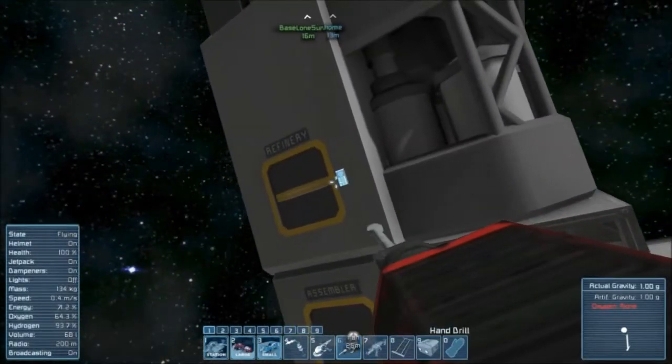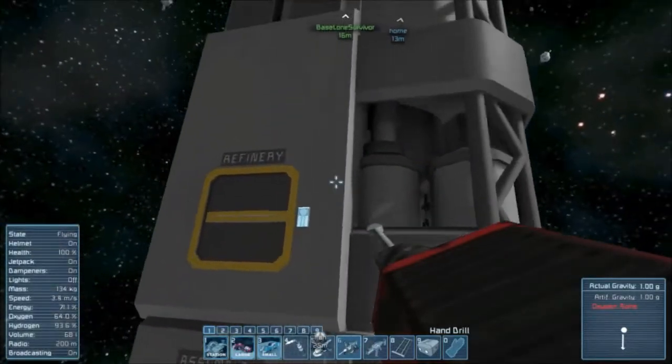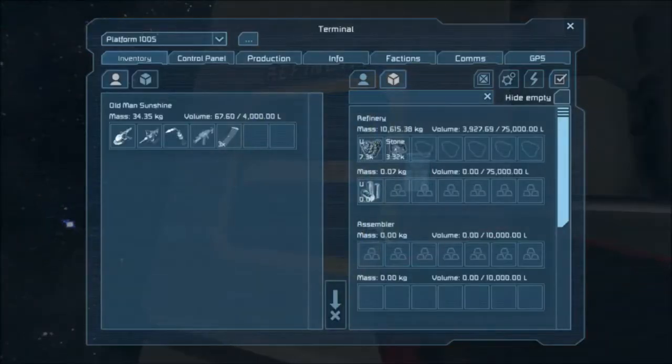So now we go back over to our nuclear reactor, hit the control panel, and we want it turned on. You may have heard the refinery just boot up — it's quite loud. You'll get used to this sound because you're going to be processing a whole lot of stuff. We already have a little bit of ingot; it's processing right now. This will turn into gravel.